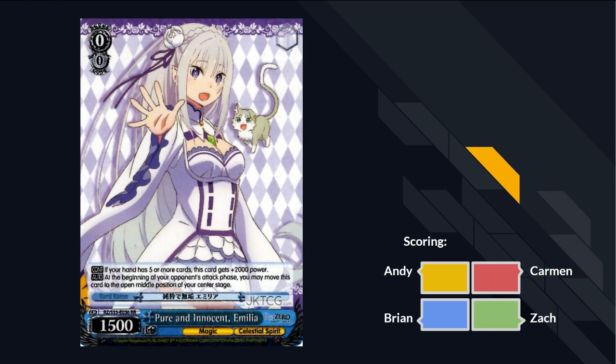I guess I'm going first. Pure and innocent Amelia - this is Armin, and Armin's an S-tier card. If your hand has 5 or more cards, this card gets 2,000 power, and it runs from wherever it is to the center spot. S-tier, busted card, doesn't need much explaining. Sets at 35, runs to the middle, and after end of turn Armin's a favorite card to see in your opening hand every time. You run four of this card if you're running it.